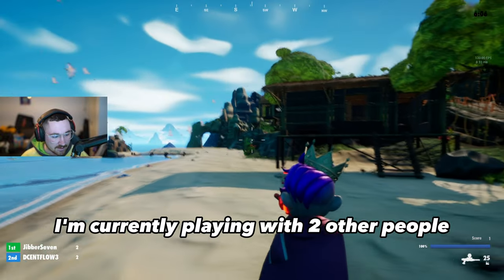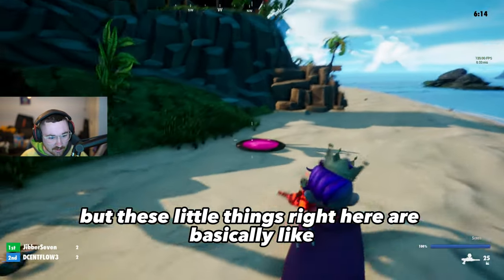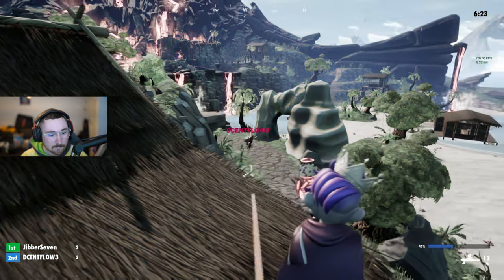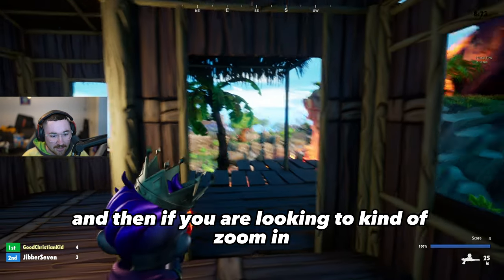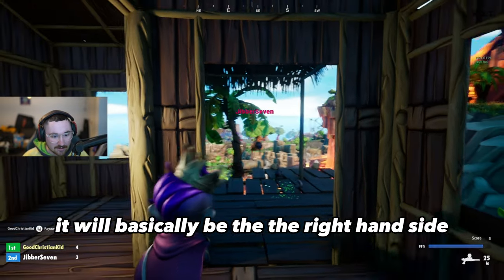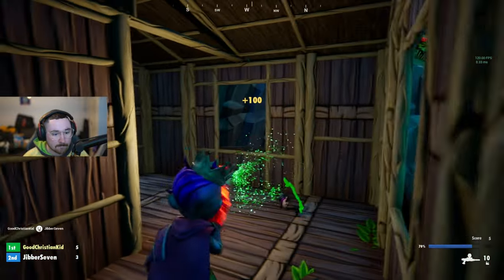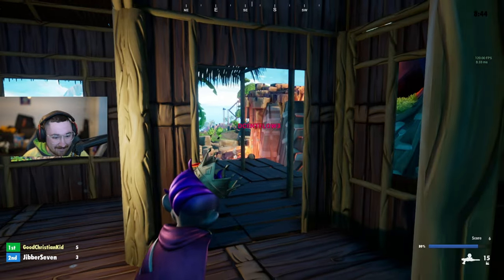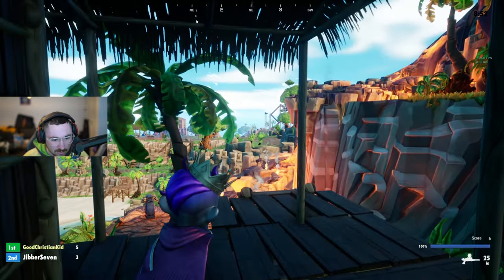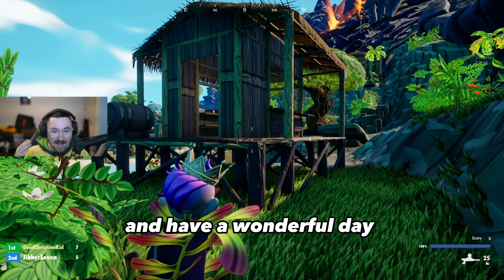Here's a brief overview of what the map looks like. I'm currently playing with two other people. These little things are jump pads — you can jump out of them and they boost you up, and you can shoot while on them. Controls are pretty standard: crouch, and to zoom in use the right mouse button. Zooming in makes it a lot easier to shoot. Hopefully you enjoyed this video — I tried to keep it short and simple. Have a wonderful day!